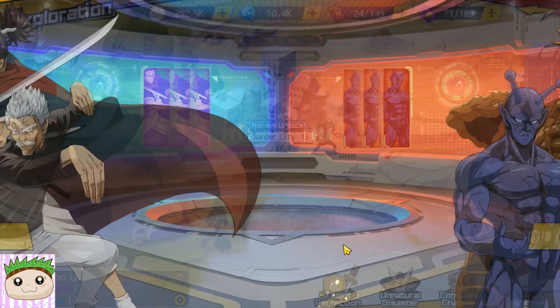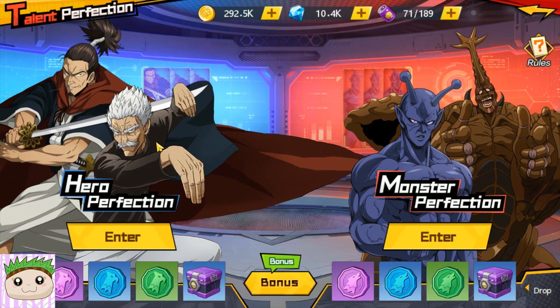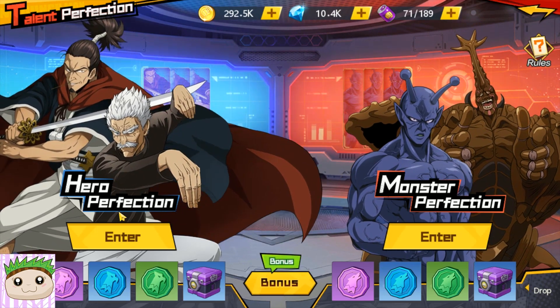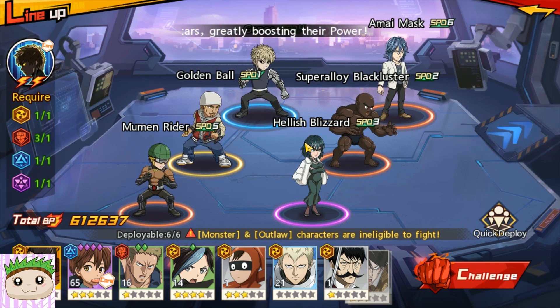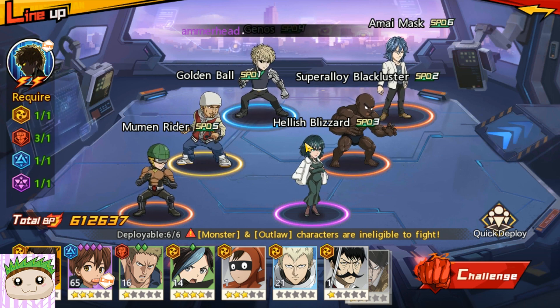If it's the other two conqueror challenges, then there's no point — you should be doing your talent perfection first, because this will guarantee you stats, while the conqueror challenge may not even drop a good or decent purple for you after many rounds. So it's better to spend your vitality here. What you do is challenge and bring the one character whose talent you want to increase. For example, I want to increase the talent for Golden Ball, so the other 5 characters you bring along should not have their talent unlocked, so that whenever the tokens drop, they will 100% be for Golden Ball.